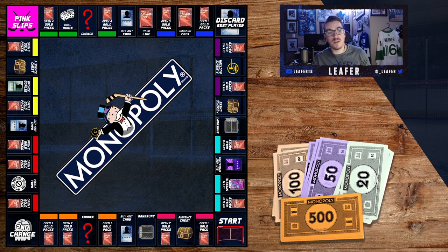Second chance is if we discard our best player — we have a second chance of bringing them back. We got miss a turn, buy any card, bronze goalie pink slips, roll again, more packs, and audience auction. If I land on audience auction, you guys comment what player I should buy for next episode. Pretty self-explanatory: before every game I roll the dice and do whatever I land on.